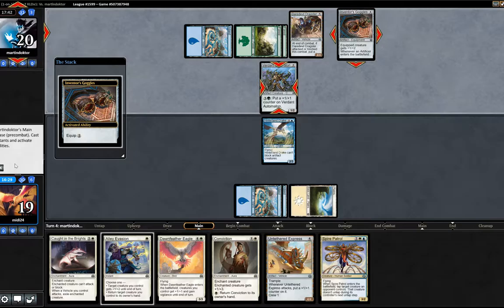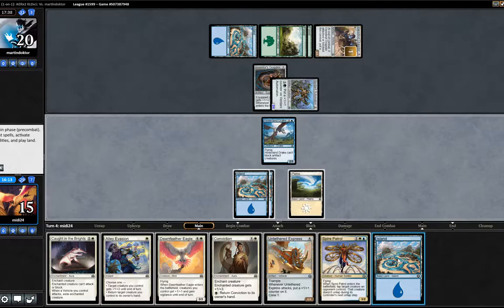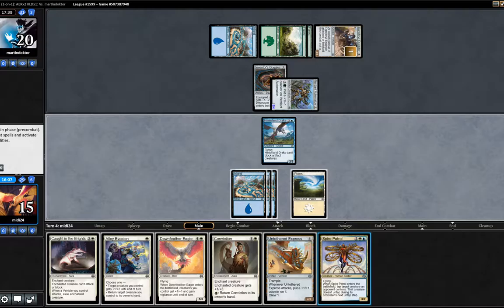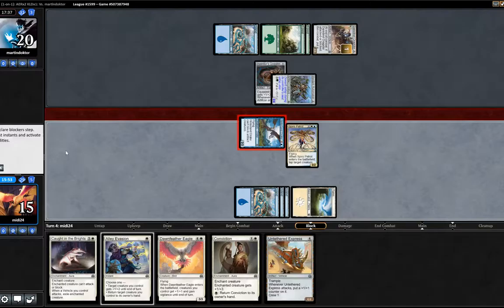Opponent plays Inventor's Goggles — I'd suggest he doesn't have another creature and is going to put it on the Verdant Automaton. I'm feeling very confident — Caught in the Brights is going to do a lot of work. Opponent swings for two. I'm feeling very happy about this turn because it suggests our opponent's all in on the Verdant Automaton. We have other options — we can play Spire Patrol on the Hinterland Drake, which furthers our board state. Hitting that land drop is very relevant. Opponent can't use the Verdant Automaton to crew the Daredevil Dragster next turn.